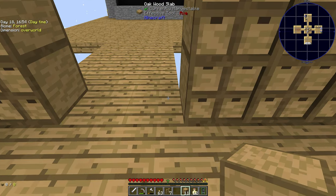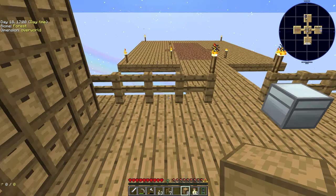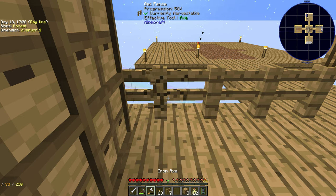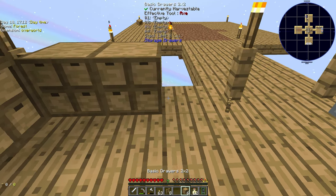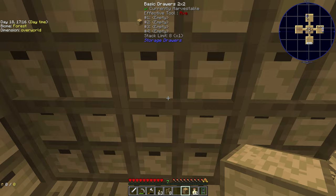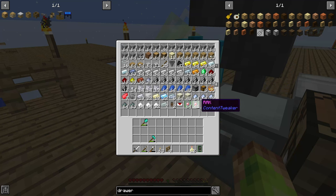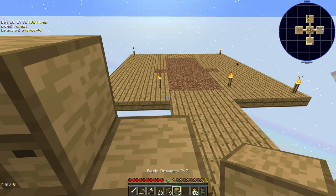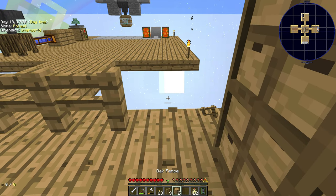Now back to more interesting stuff — this is our first storage setup: drawers, drawers, and more drawers. Even though it's an expert pack, the drawers aren't too difficult to make as long as you have plenty of wood. You need wooden planks, wooden slabs, and a lot of chests — four chests per drawer. You can make chests with logs arranged in a circle, which makes four chests at once. No more efficient, just quicker — actually, that is more efficient.